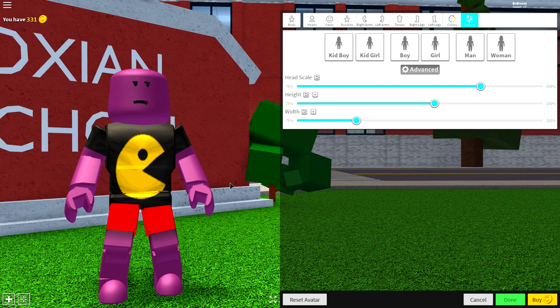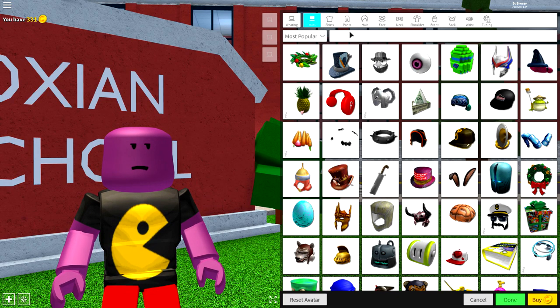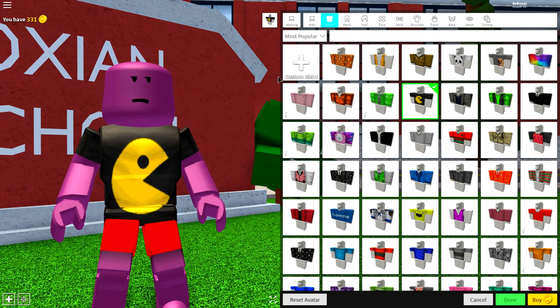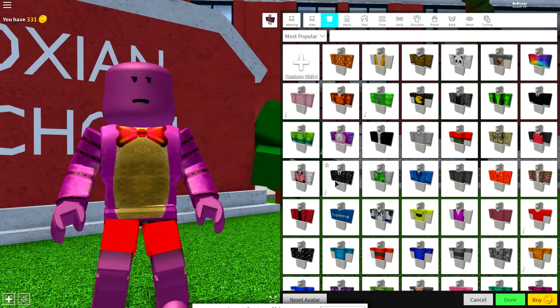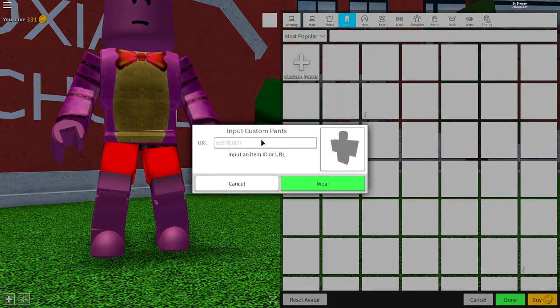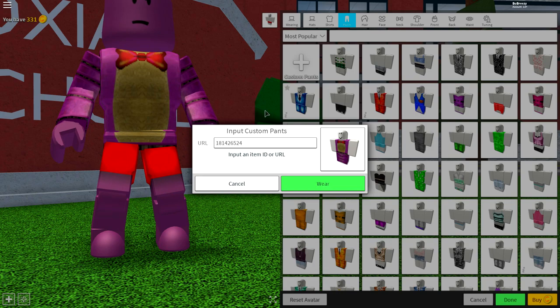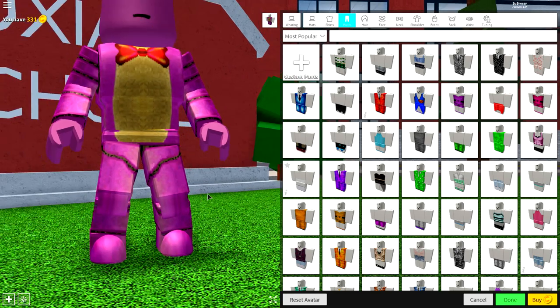At the minute, you're not really looking like Bonnie the Bunny, but that's about to change because we're going to come to the wearing selection and start equipping some clothes. First of all, come to the shirt selection where you're going to want to search custom shirts and input the following code. Pause the video if you need to read the code off the screen, and once you have done that, press wear and it will give you this amazing Bonnie the Bunny shirt. Then come to the pant selection, input the following code, and press wear just like that. And now you have some animatronic legs for your Bonnie the Bunny.